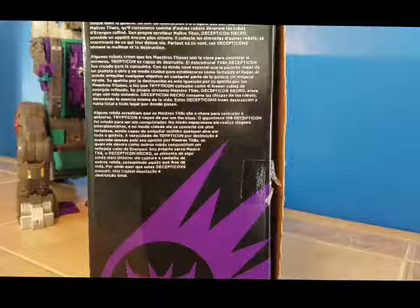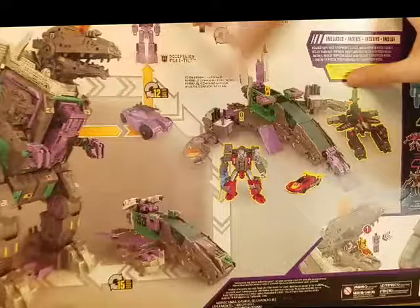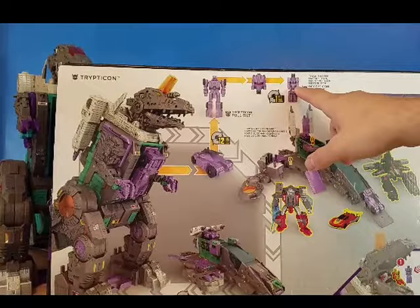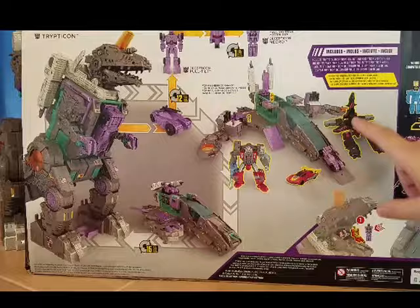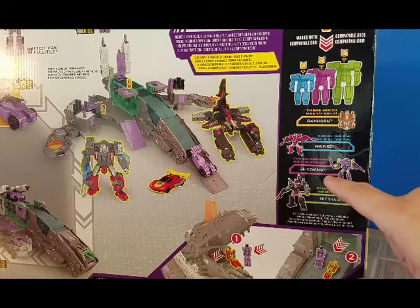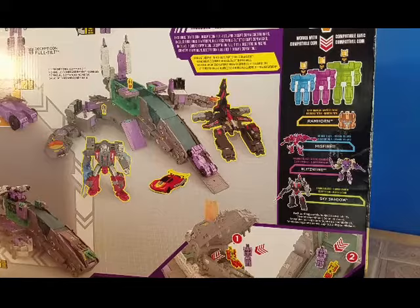On this side it says: 'Some bots believe the Titanomasters hold the key to controlling the universe.' I'll let you read that — if you want to pause right there, you can read it. We've got Tripticon, twelve steps for Full Tilt into the robot, and then Full Tilt goes into the head and becomes Decepticon Nacro. We've got City Mode with Broadside and a couple other returns. Works with compatible Titan Master's Ram Horn. The Deluxe class is Misfire, and the Voyager class is Blitzkrieg.